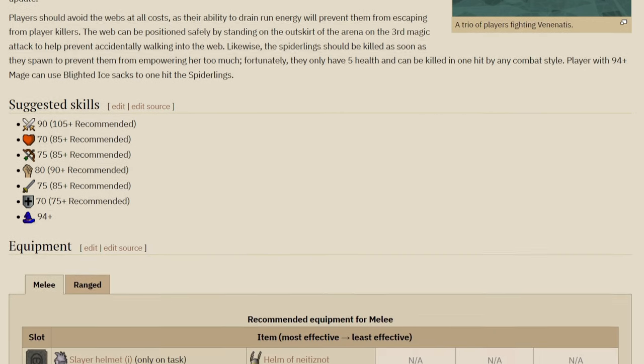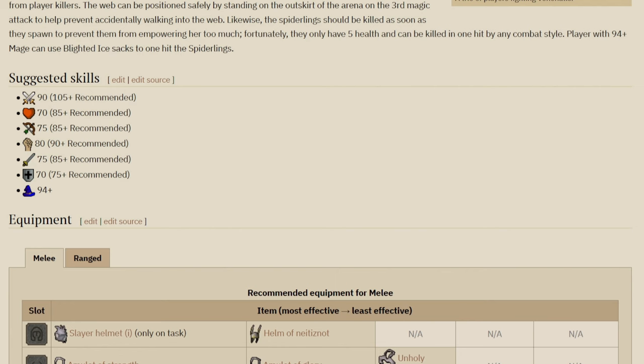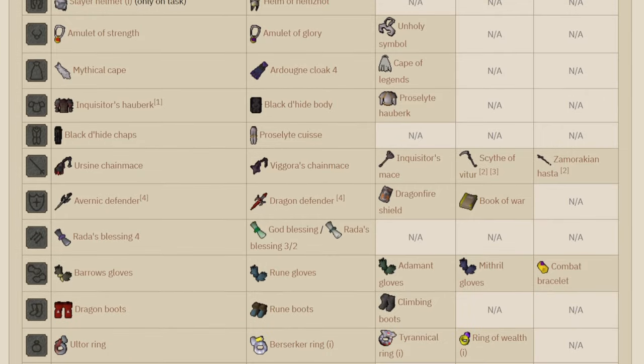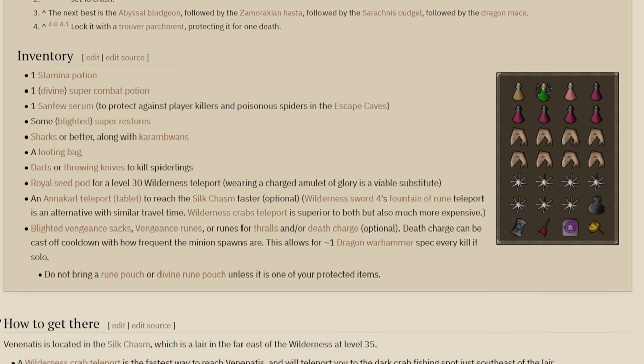The suggested skills the wiki recommends are 90 combat, 70 HP, 75 range, 80 strength, 75 attack, 70 defense, and 94 magic - you definitely don't need that though. The wiki-recommended inventory includes a stamina potion, divine super combat, sanfew serum, blighted super restores, sharks or karambwans, a looting bag, darts or throwing knives, a royal seed pod, different teleports, vengeance runes if you want, and a special attack weapon.